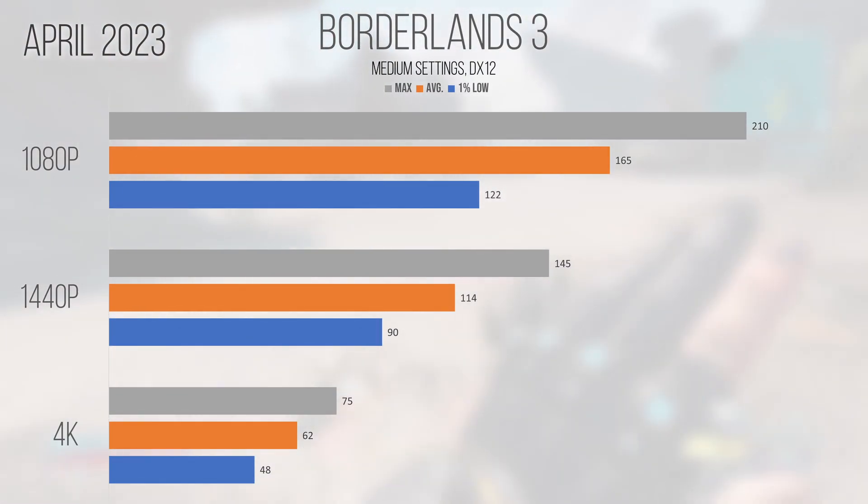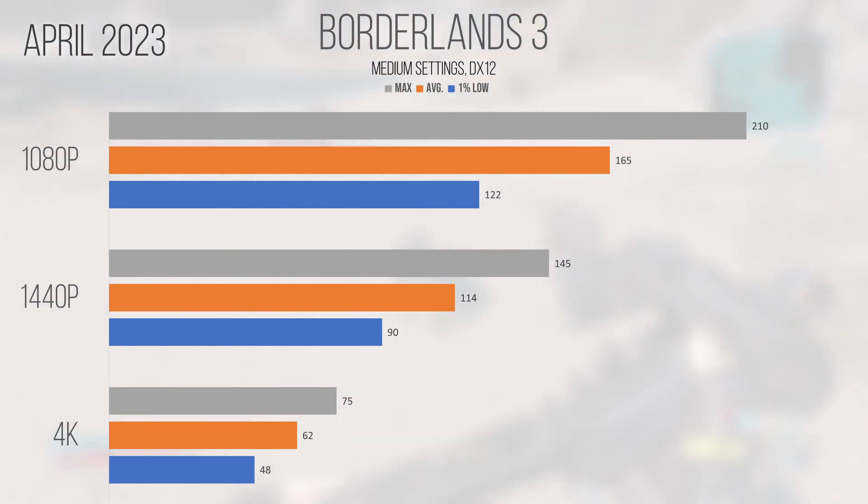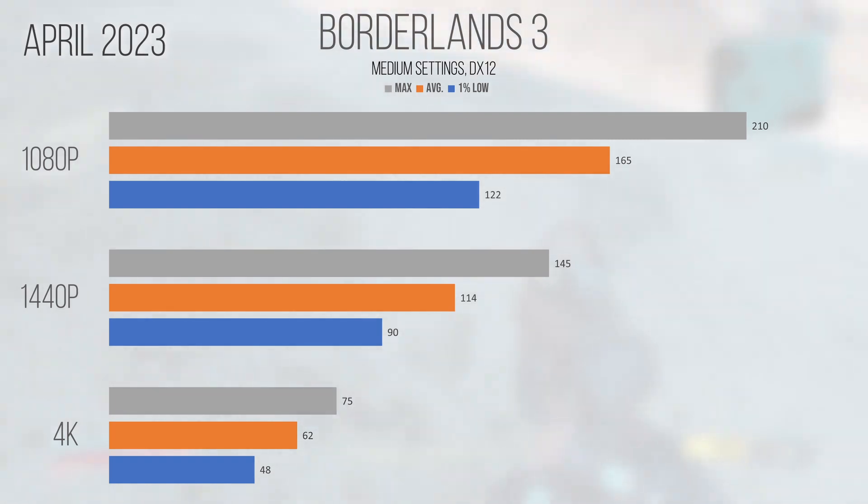Our first Unreal Engine 4 title, Borderlands 3, ran shockingly well given the graphical settings chosen, exceeding my expectations by quite a bit. The 165 FPS average at 1080p and 114 FPS average at 1440p show that this card has the grunt to run this title at high frame rates. Moving into 4K, performance on average dropped to 62, which is still playable, with a 1% low of 48 hinting at some stuttering that wasn't game-breaking. The RX 6600 is priced similarly and offers similar, more consistent performance, but the A750 is definitely playable with some slight quirks at 4K.